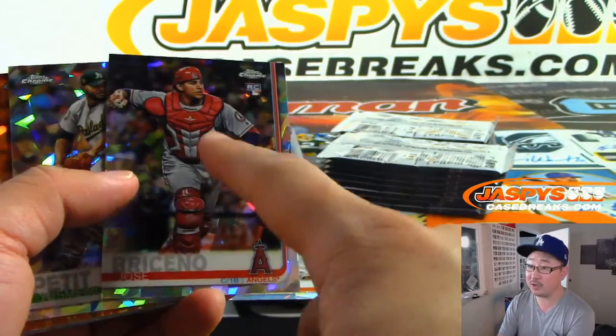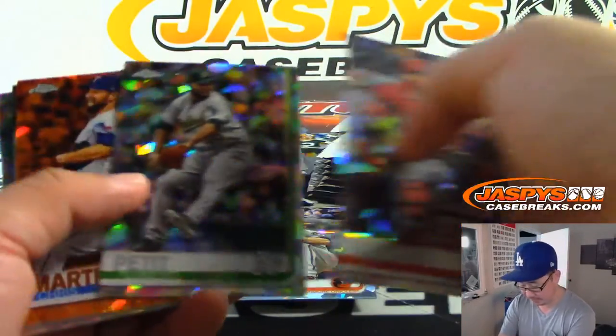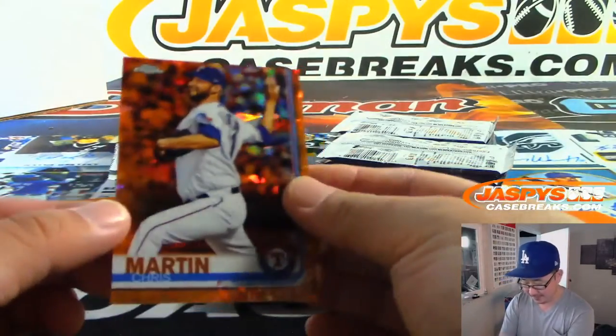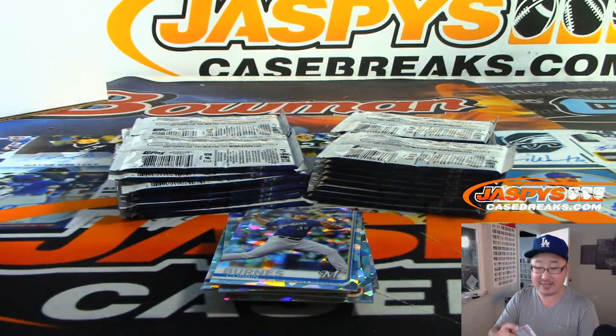And so all of these rookie cards — when we're shipping them out, our team will sleeve and top load those right away. Obviously, unless it's like Tatis Jr. There's Chris Martin, Orange, Rangers. That'll be for Daniel.